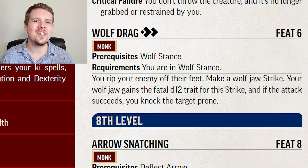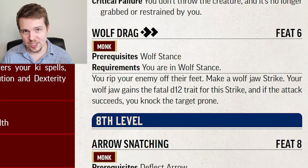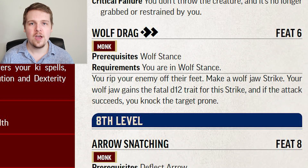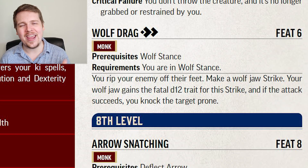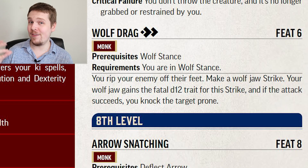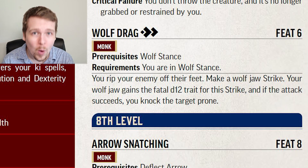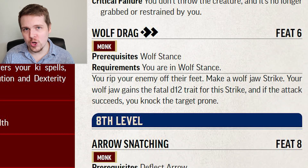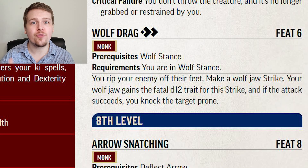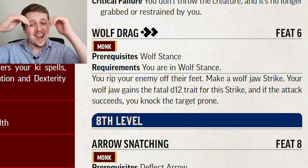Wolf Drag is probably the single strongest monk feat at level six, though you need to be specifically in Wolf Stance. For two actions, you make a wolf jaw strike and it gains the fatal d12 trait, meaning if you critically hit, all of your damage dice are bumped up to d12s. On top of that, if you hit at all with a normal success, the target falls prone — no saving throw, no Athletics check, just an automatic trip effect. This is incredible. The next best feat I can compare to this is the level 10 Improved Knockdown for barbarians, but to have a guaranteed knockdown at level six is insane.